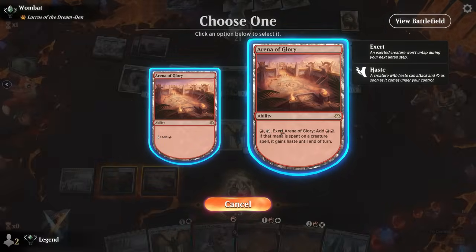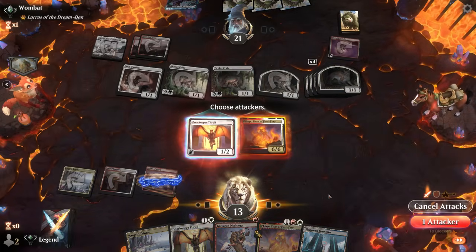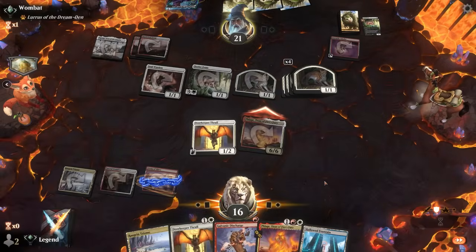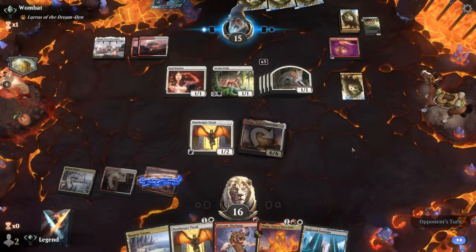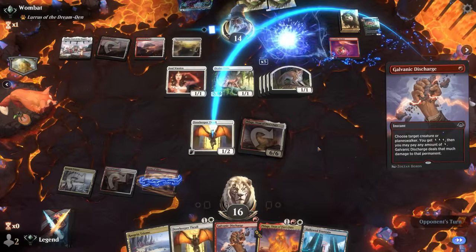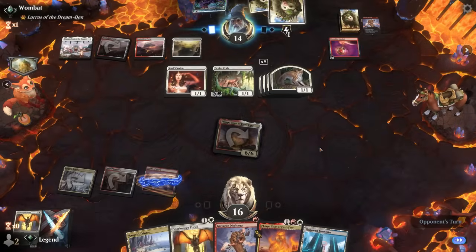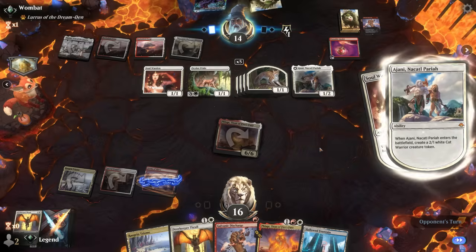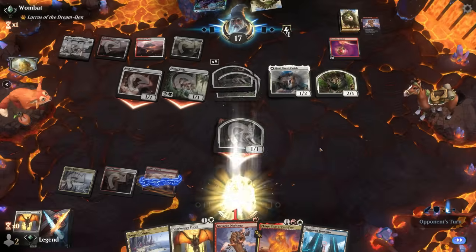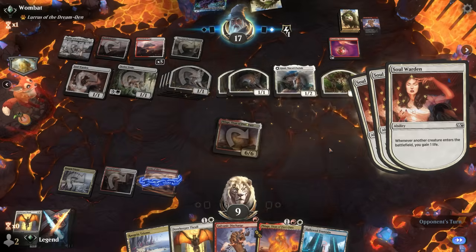We need to tap correctly, exert Arena, play Phlage, and attack to take out an Ocelot. Now we'll see if the opponent has an answer to Thrall — but we've got another one. There's the Discharge we suspected. An Ajani — that's bad news, now they get to copy the 2/1 cat token from Ajani. This game could have turned out differently had we prioritized taking out the Ocelots earlier, but then we also wouldn't have had Phlage in play.